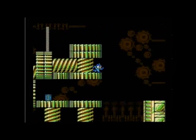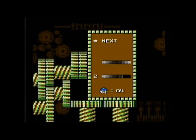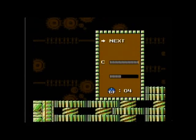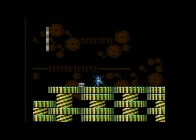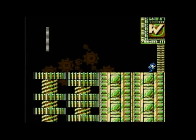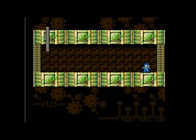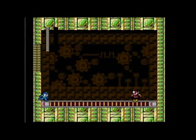The second energy tank of this level — pretty generous this level. Those enemies are pretty troll because the second you jump they slow down. They only go fast when you're on the same level as them, so it takes a little bit of getting used to jumping over those guys. You have to jump pretty close to them — they slow down the second you jump.